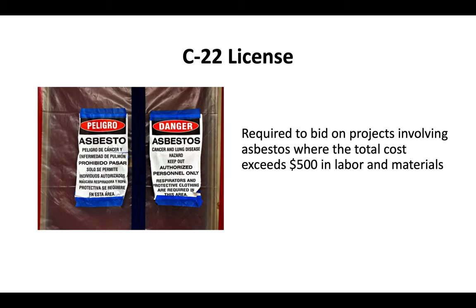Basically, you need a C-22 license to bid on any projects involving asbestos where the total cost exceeds $500 in labor and materials.